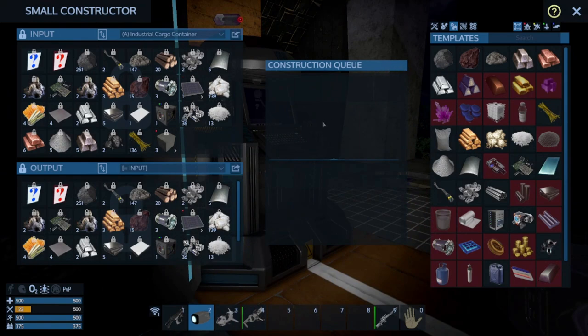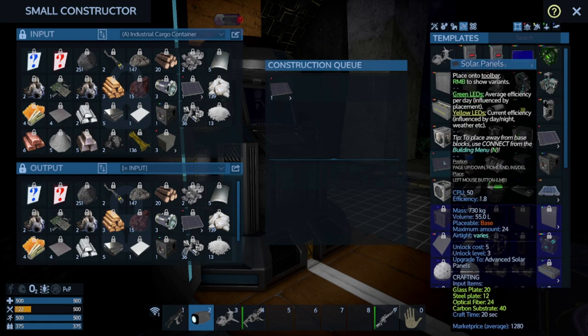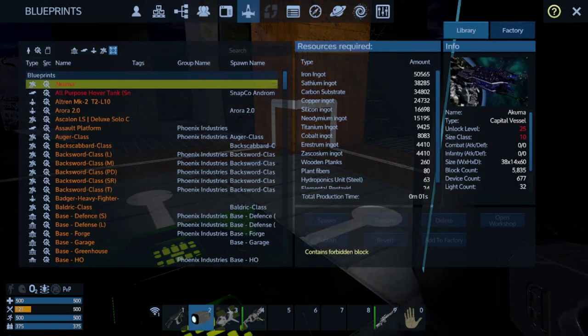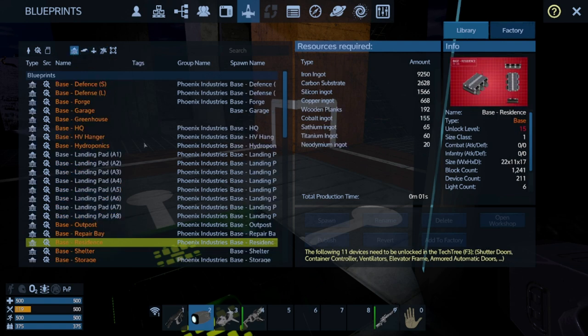The sun will be up in a little less than 2 hours. So the goal for today is for me to get enough materials to throw into the factory so that I can make a hover vehicle. I want the hover vehicle in order to mine and harvest materials. Phoenix Industries has a whole set of tons of hover vehicles, small vehicles, capital vessels, and bases. Let's look at the bases really quick.